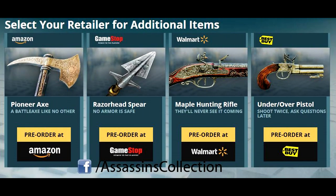These are the pre-order bonuses for Assassin's Creed Unity — weapon pre-order bonuses. You get a razor-head spear, a pioneer battle axe, a maple hunting rifle, and an under-over pistol — shoot twice, ask questions later. Depending on where you pre-order it from, you'll get these different pre-order bonuses. I'm guessing GameStop would be the same as Game in England — if you pre-order from Game, you'd get the GameStop bonus.